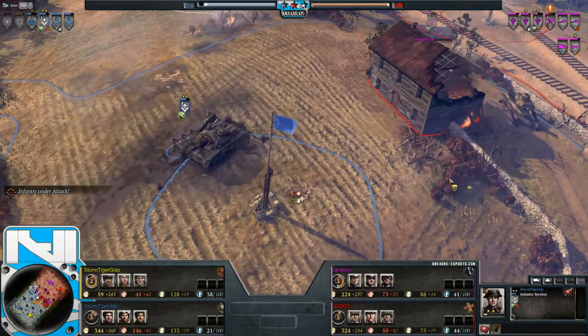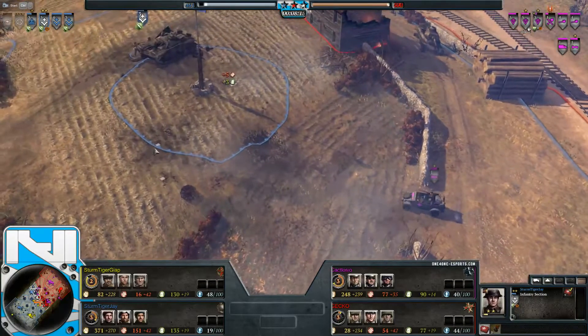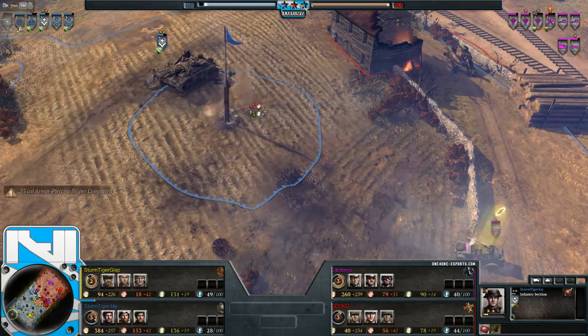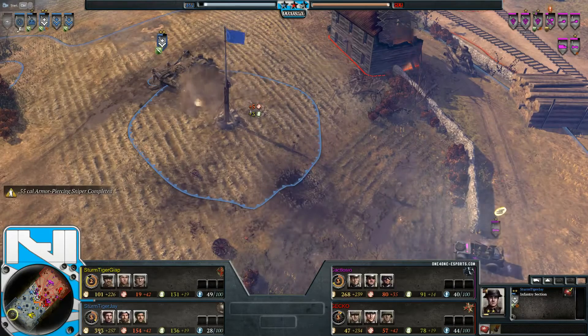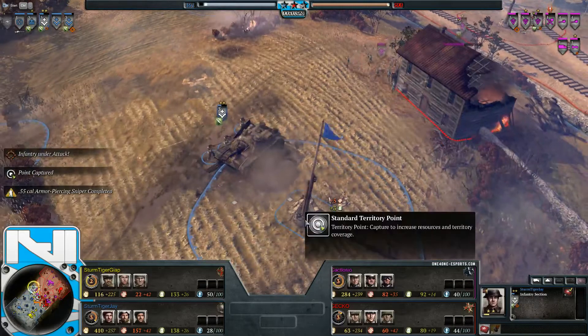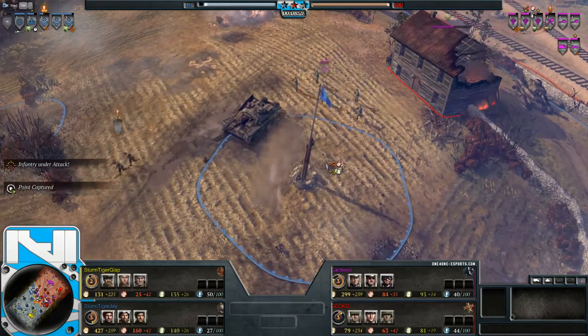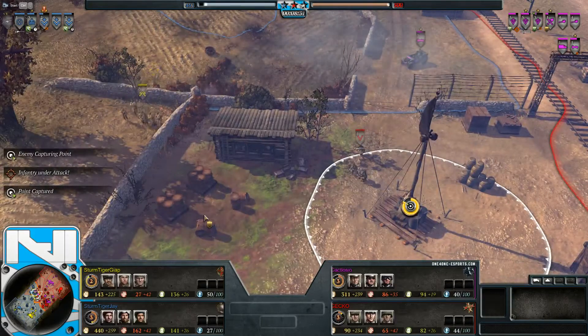Finally we're seeing a sniper and AT gun being built. Jay was probably too focused on micro in the bunch of engagements to build the sniper. Both units are trained but still floating 400 manpower — definitely could have utilized that unit advantage if the sniper had been built sooner.